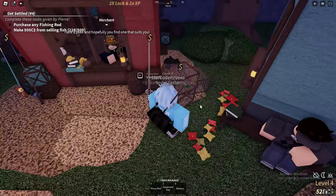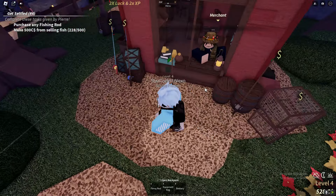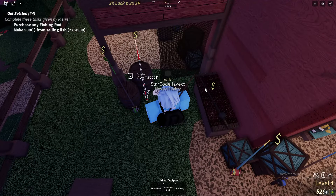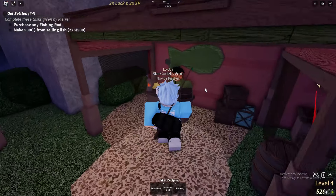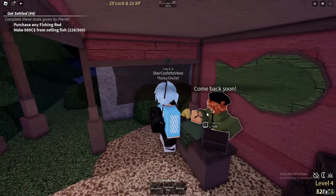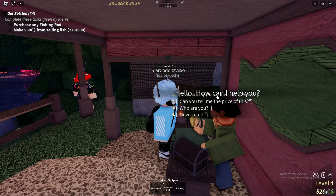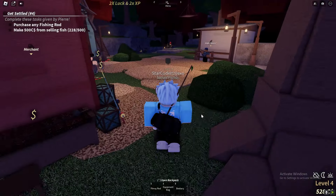You can also buy other things here such as crab cages to make money, and different types of fishing rods — there are loads to choose from. This NPC shows how rare the fish you catch are, and you can also appraise fish here, which is pretty cool.